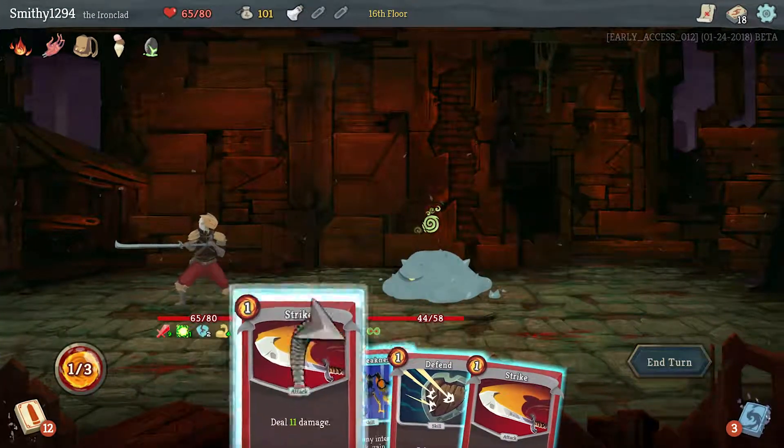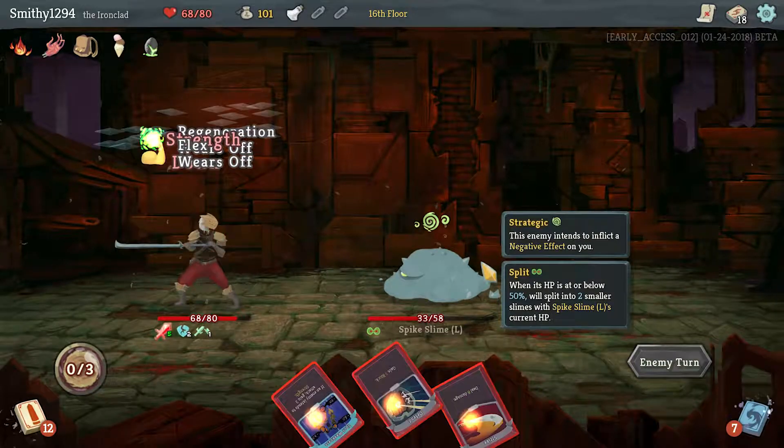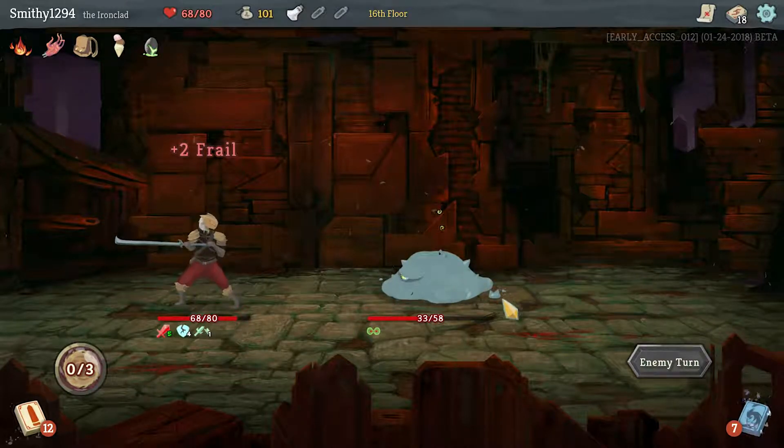Kill one, negate all damage. No free Flex — that's fine. He's not quite interrupted, which is fine because he's just going to debuff us anyway. Then I can get two small ones and just kill him outright next turn.